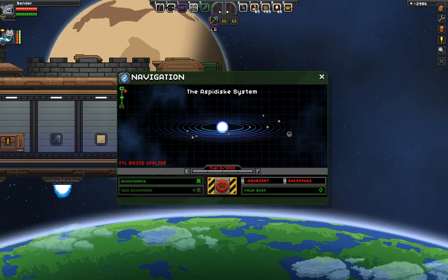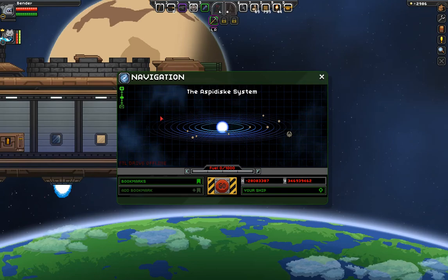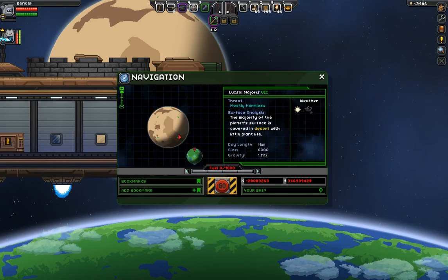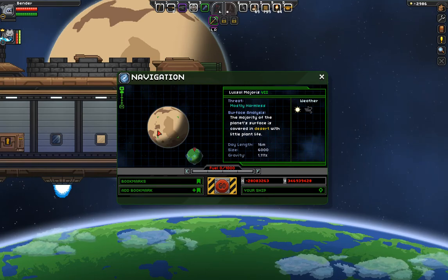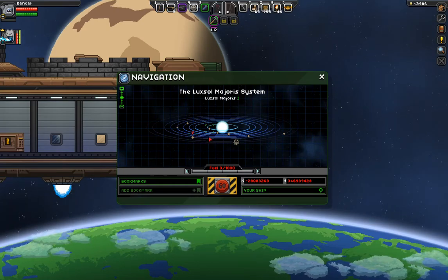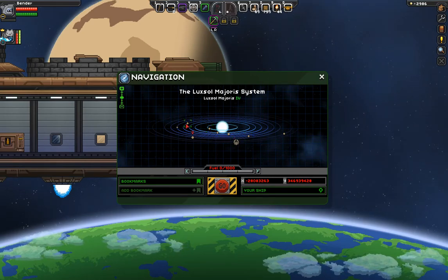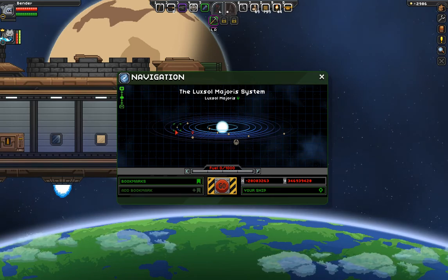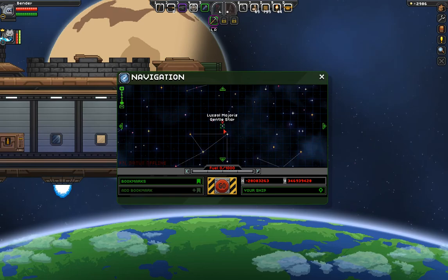And it could tell us where we are. Can I — hello? Oh, I see now. Current world I'm in is Alterform VB. Can't land on those big planets. Harmless threat. Mostly harmless. Where are you at? Oh god, this is huge. I've been in Luxo Majorist. You're in the Luxo Majorist system? Yeah. I'm in the Alterist Formation star.